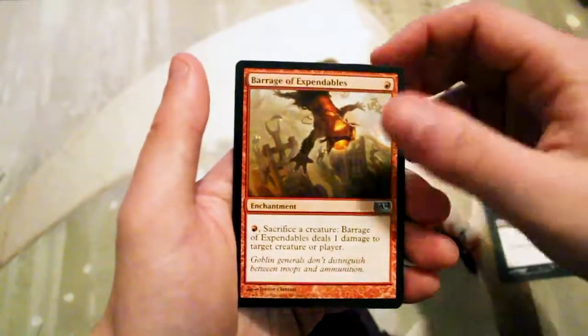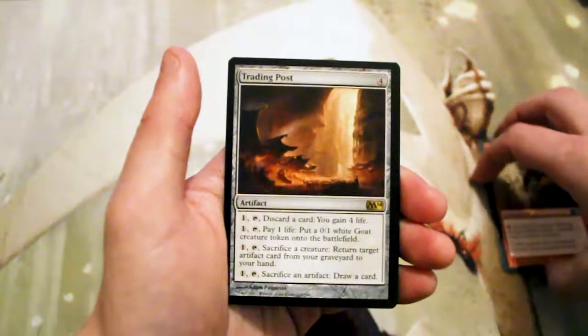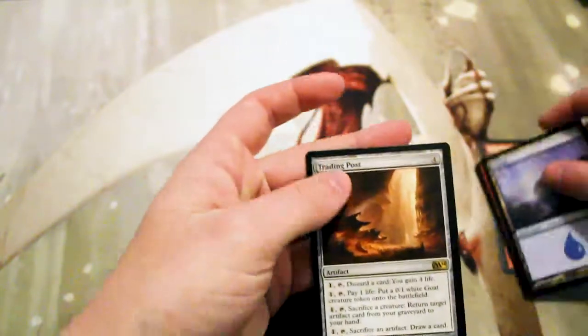A Doom Blade — a great removal spell — a Barrage of Expendables, and then our rare is a Trading Post, so this is an interesting card. Of course, we also have an Island and a Token.